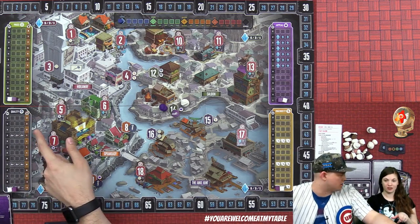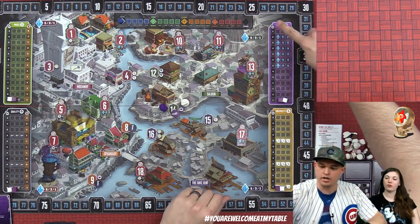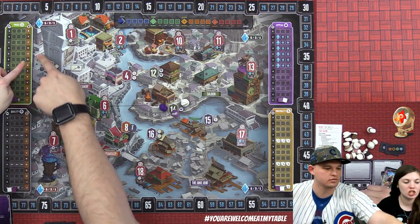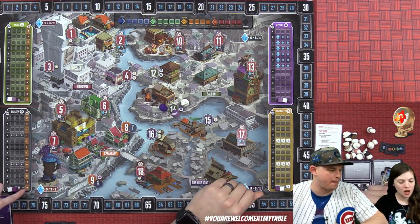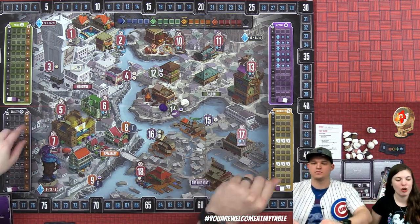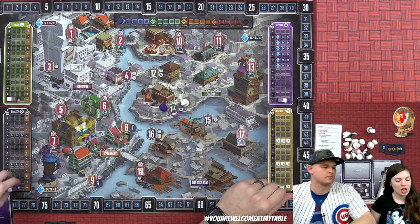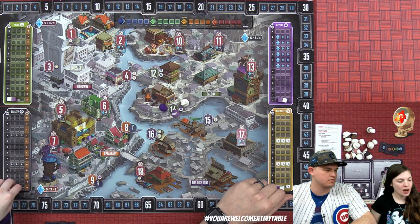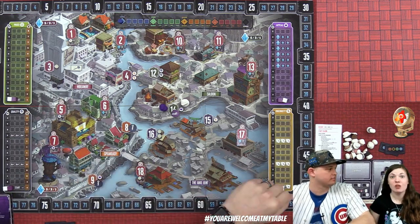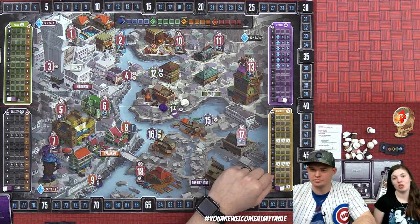You can gain goods through card play, and also by being higher up on the tracks. You'll notice numbers on the side — at the very bottom it's negative one, then zero. You want to get into the positive. The quality track also allows you to trade goods instead of taking favor tokens: at base level it's four goods to one favor, but higher up it becomes two to one.